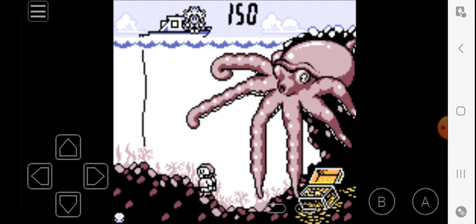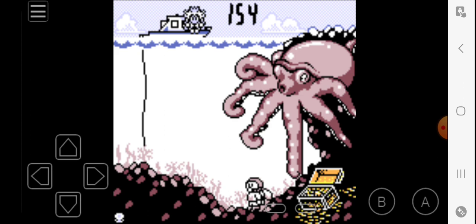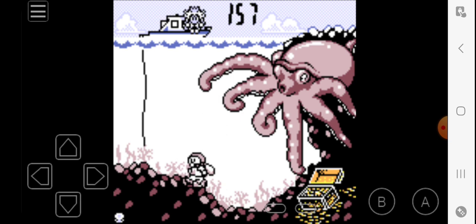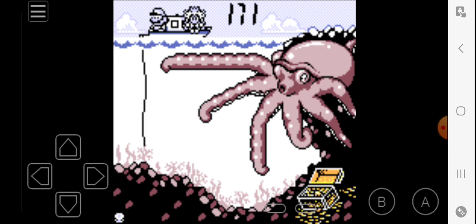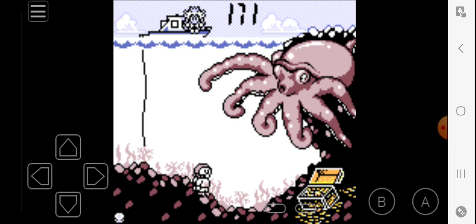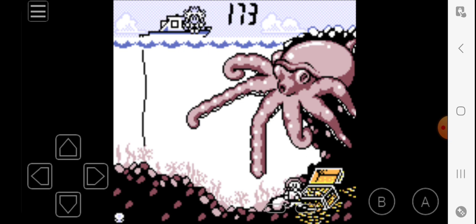This octopus is really guarding his jewels here, but he's not guarding them too well — we're still capable of absolutely stealing from this fool. I know for a fact that he does eventually start squirting ink at you, and you don't want to get touched by the tentacles or the ink.